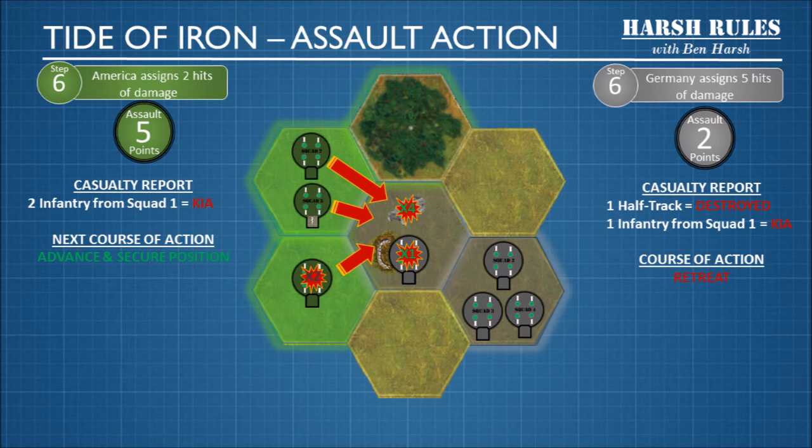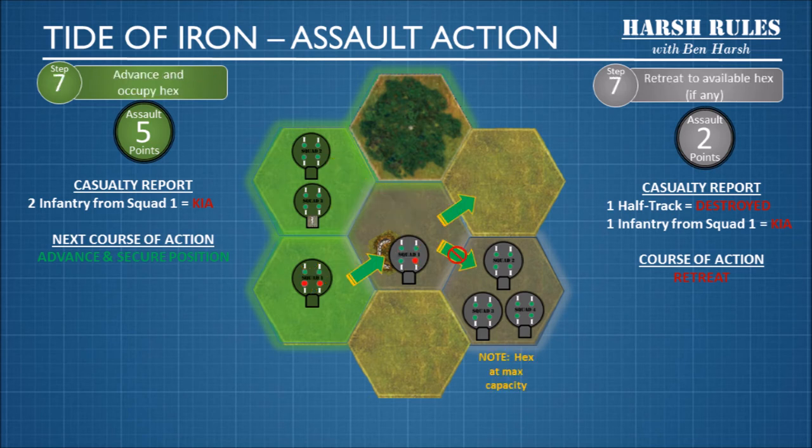Each side needs to assign the hits of damage to their units. America takes two hits to their active squad and removes two infantry. The Germans decide to absorb four of the hits in their half track — the unit is destroyed — and take one hit to their squad. The outcome of the assault is clear: the Americans win with five points, the Germans lose with two. The Americans can advance and secure the position, and the Germans must retreat. The Germans cannot retreat into the lower hex because it's at max capacity with three other German squads, so they are forced to retreat into the north hex.